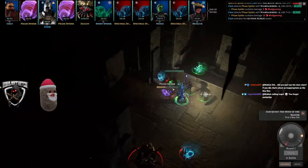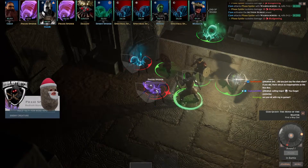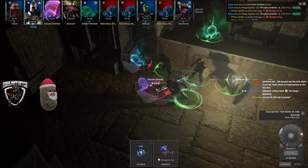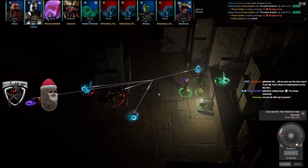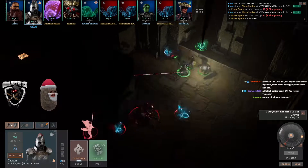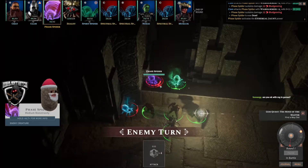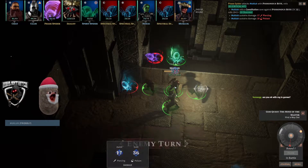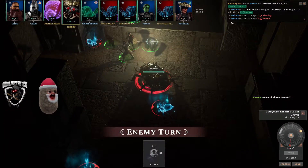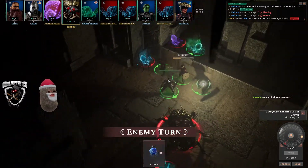Let's use Action Surge to get an extra turn — I can only do this once a day. He rolled a three and that still hit — wonderful. End his turn. Phase spider — oh gosh, it's in the back line. No. It rolled a crit. They've all been crits so far, Jesus Christ.